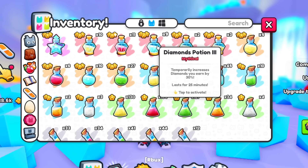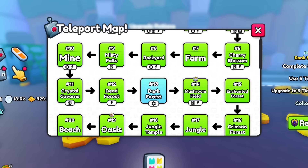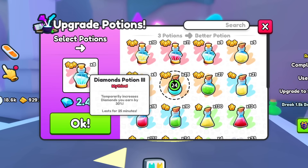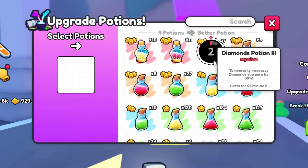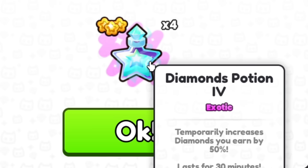There are also diamond potions. Just like the enchanted books, you can upgrade these at area 13. You can literally take your basic potions and just turn them into better ones. Make sure you do this because it will definitely help you out. I'm going to turn these potion twos into threes, and then I'm going to turn these threes into fours. Look how cool they look — that's pretty awesome.